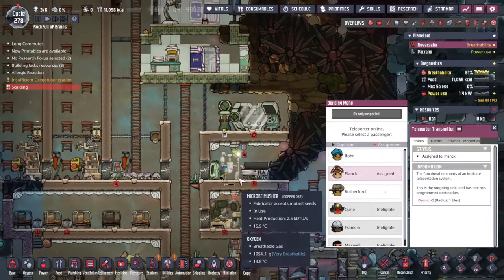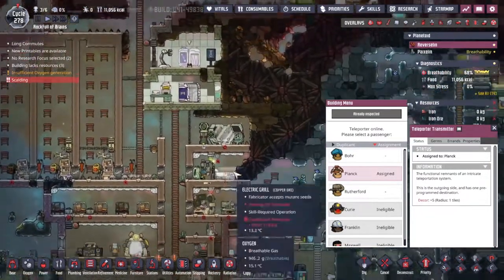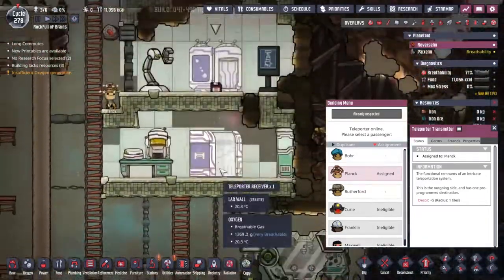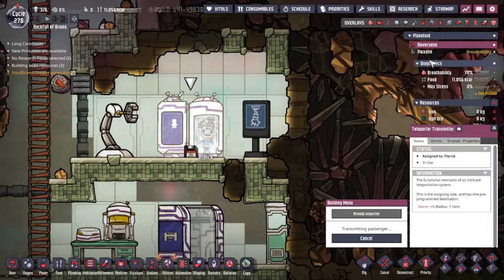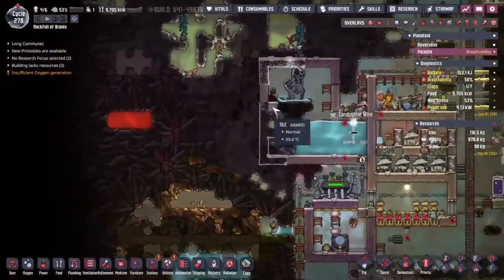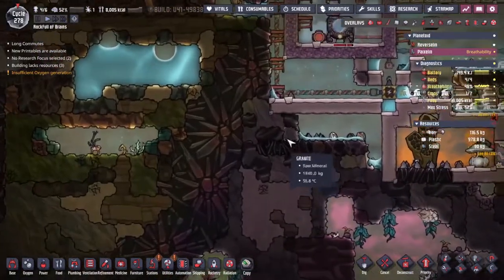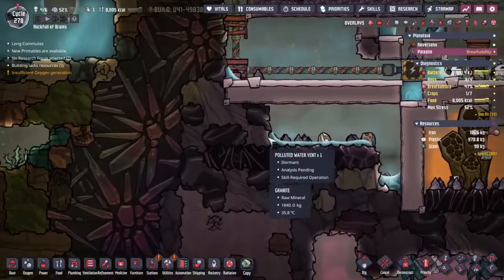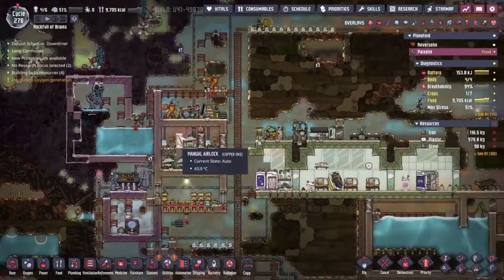We need to come to the teleporter. Plank, if you could please — as you're not going to be needed over here at the research station, could you please get inside and teleport back over to Pyaxlin? Have a wonderful couple of days in a hot steamy area — almost like a sauna holiday. His entire day is going to be spent trying to analyze this steam vent, and if we can, we want to get down here to the polluted water vent as well.